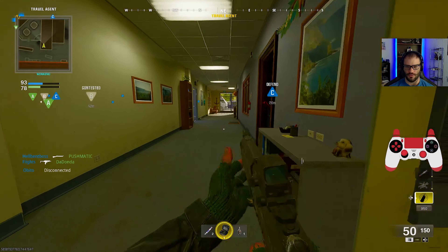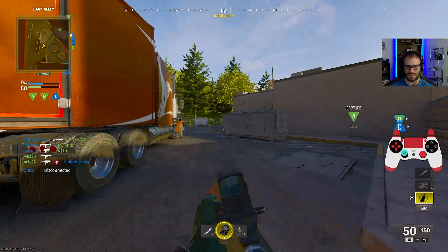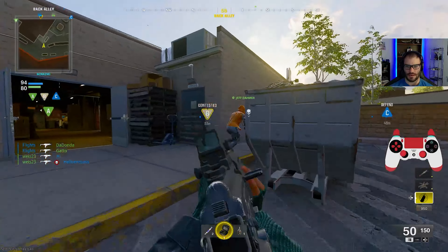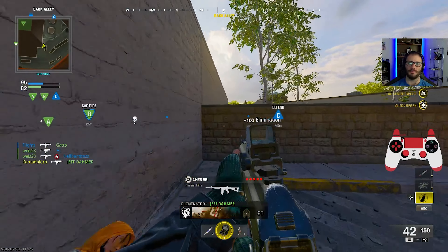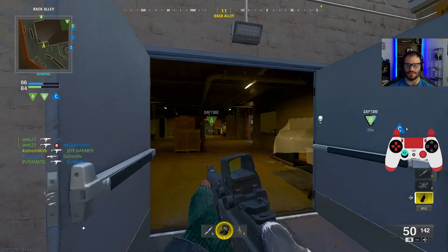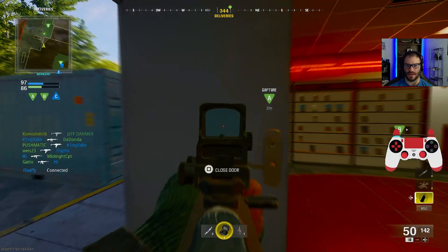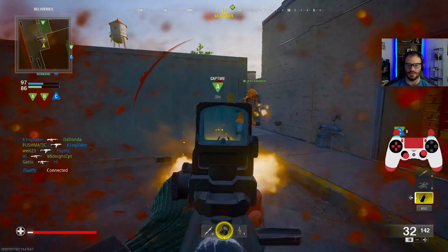Something I didn't think would be an issue, but seems to be, is the scorestreaks. Not only do the animations take too long, it also leaves you as a target because you're just standing there, and they also cost too much. I understand this is the beta and Activision wants more gunplay, so they're probably more expensive in the beta to promote that.